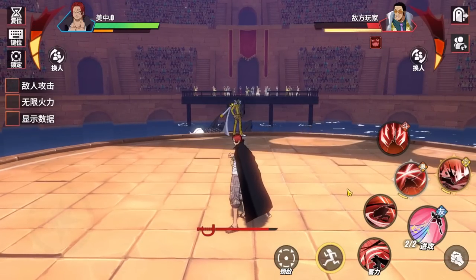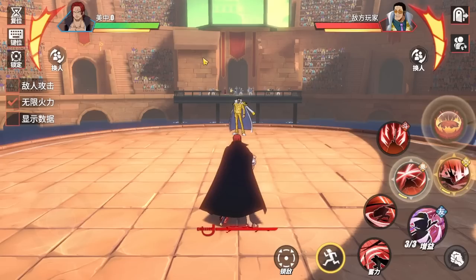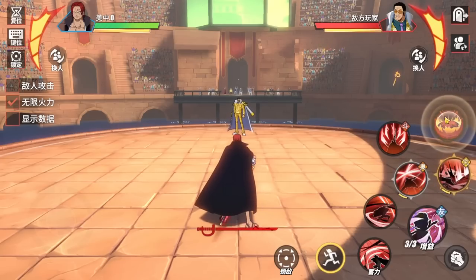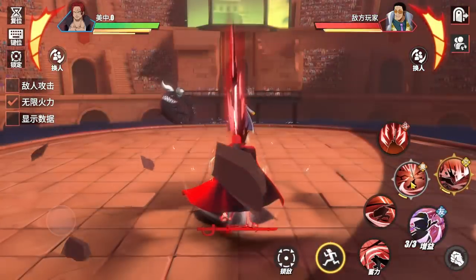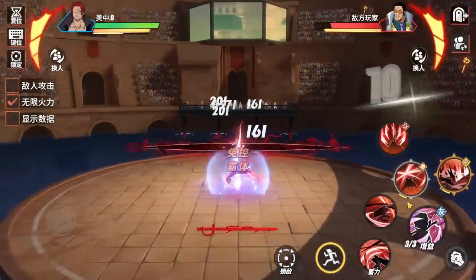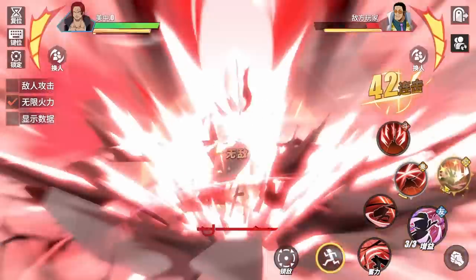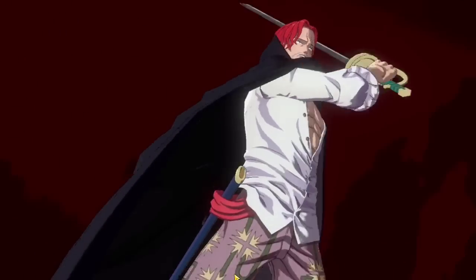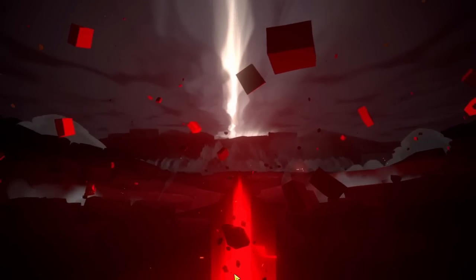Now let's talk about a combo that does 100% damage. There are two ways to do this. First method: equip the Eva skill, which gives you extra rage. With full rage and burst mode enabled, go: burst mode, Eva skill, special, special again, second skill, first skill, sub skill, then ult. That's it — 100% damage, they're gone.